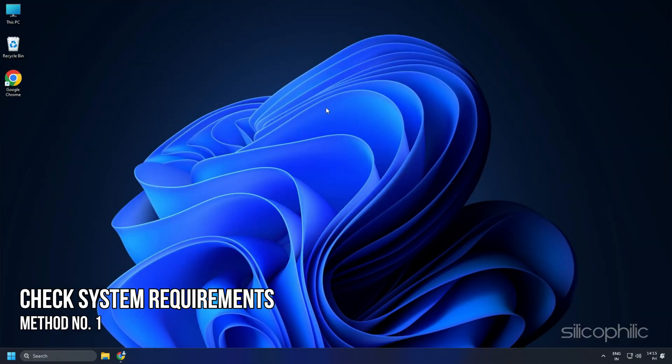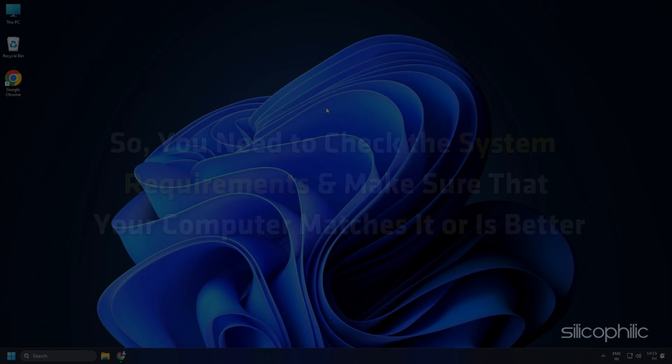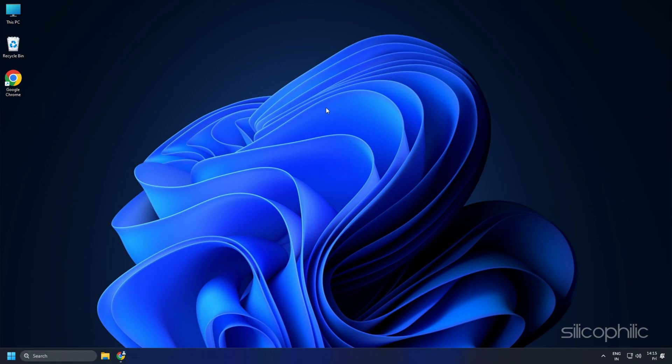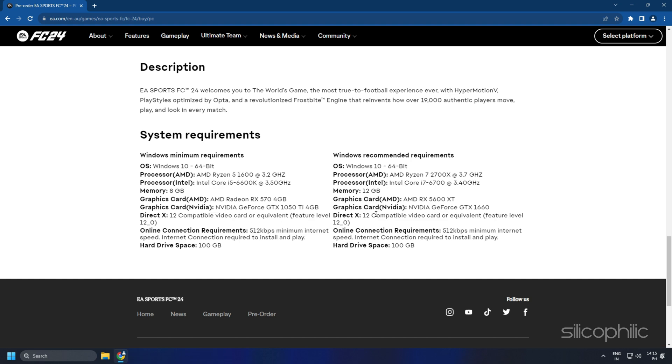Method 1: Check System Requirements. EA FC-24 is a graphics-intensive game with Hypermotion V, so you need to check the system requirements and make sure that your computer matches them or better. According to the official EA website, the system requirements for FC-24 are as follows.